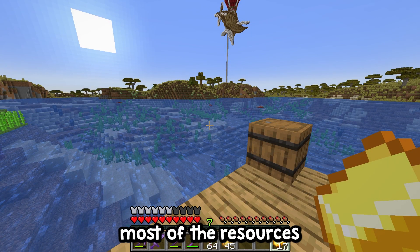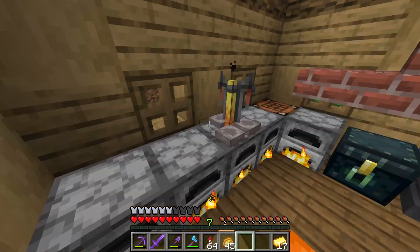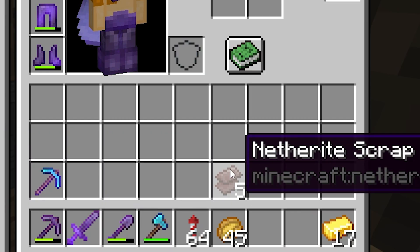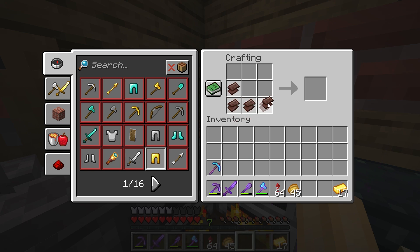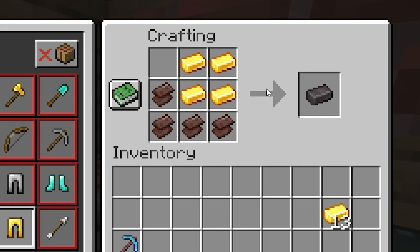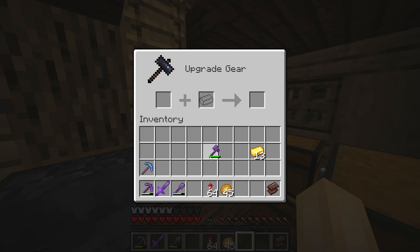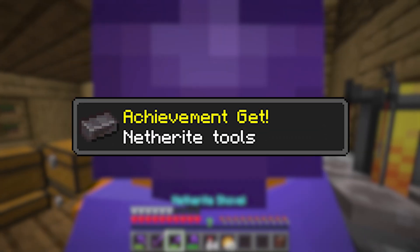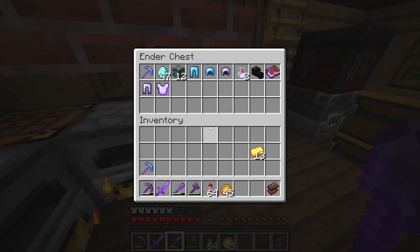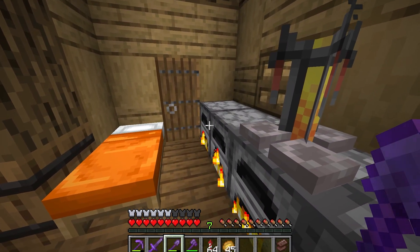I managed to collect most of the resources we need, including a bunch of concrete. When I was underground in the nether I also got some ancient debris, which means we can finally upgrade our axe - it's been like this for a while. Efficiency 4, and boom - perfect. We've got full netherite tools now, and also our armour. I'm not sure where my chest plate is, it's probably in one of these chests.